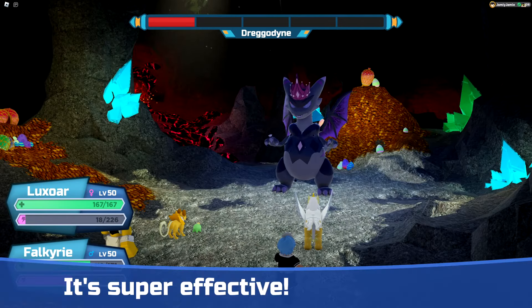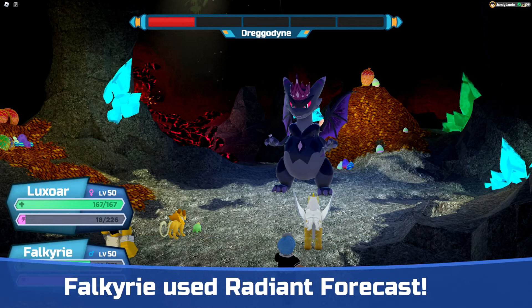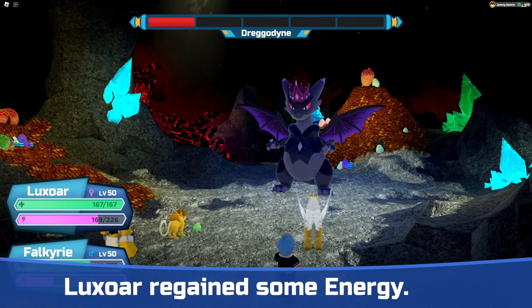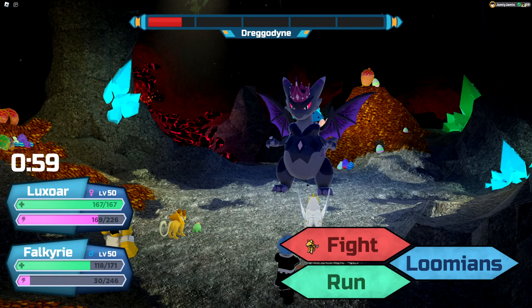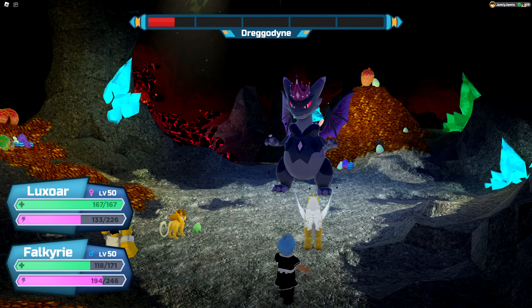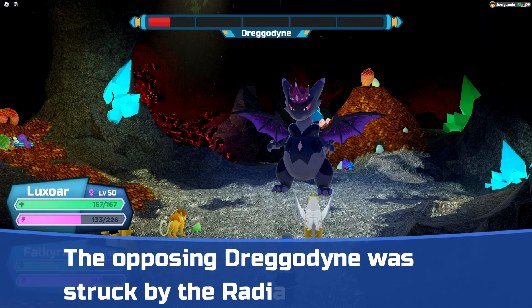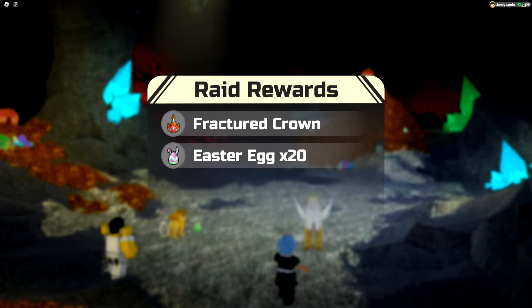On turn 10, Luxor uses Luminous Roar again while Falkyrie goes for another Radiant Forecast. On turn 11, Luxor uses Wait or Rest depending on whether we have a Scapegoat up and how much health we have, while Falkyrie goes for Nova Blast. On turn 12, Luxor uses Scapegoat if there isn't one set up, otherwise it can finally start dealing some damage with Luminous Roar, while Falkyrie uses Wait or Rest depending on current health. At the end of turn 12, Radiant Forecast strikes — and that's actually where my battle ended.